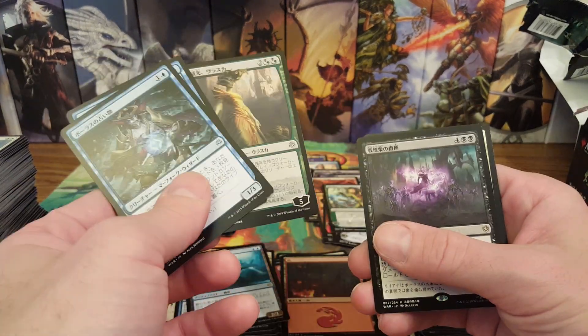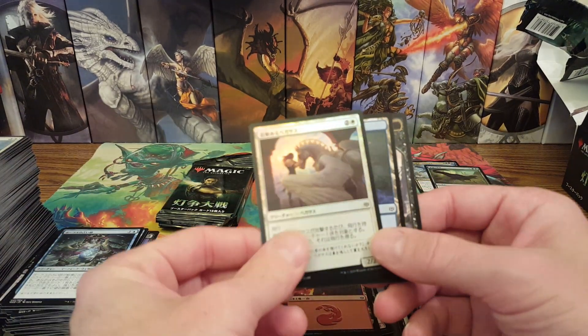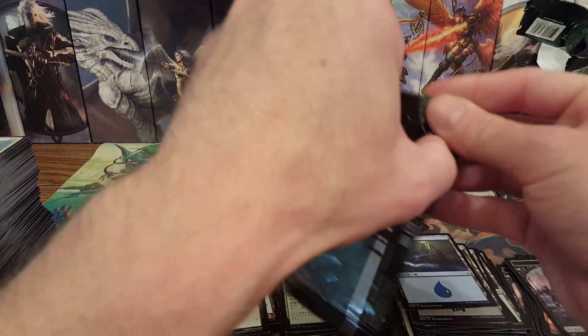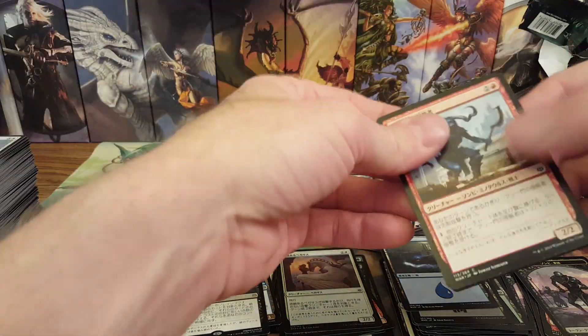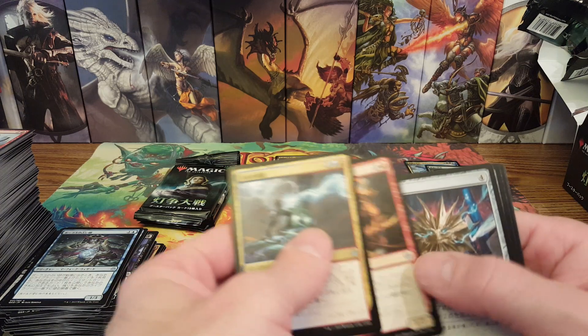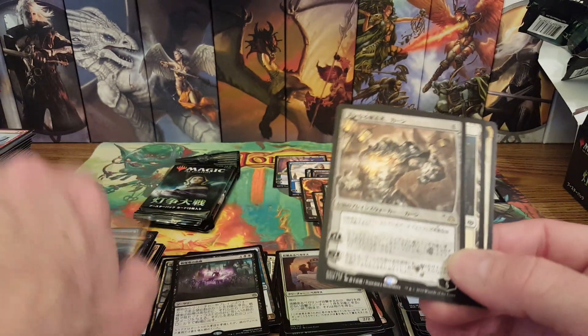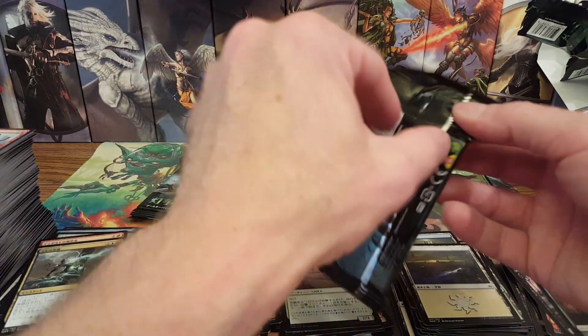There's Vraska regular and Command the Dread Horde and the pegasus thing. Down to four packs here. Only three mythics so far — where are my other mythics? But I got a Lily, I can't really complain. There's the Karn — alternate Karn! Fantastic. Karn and Ugin alternate arts — nice!